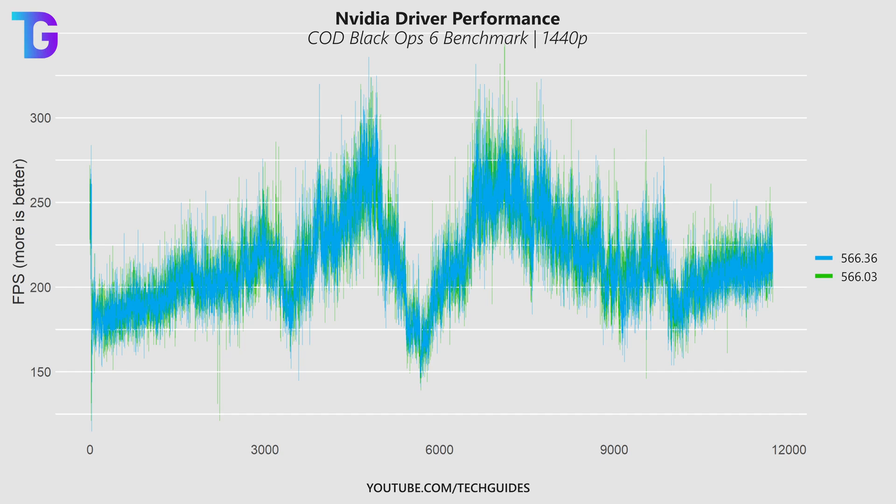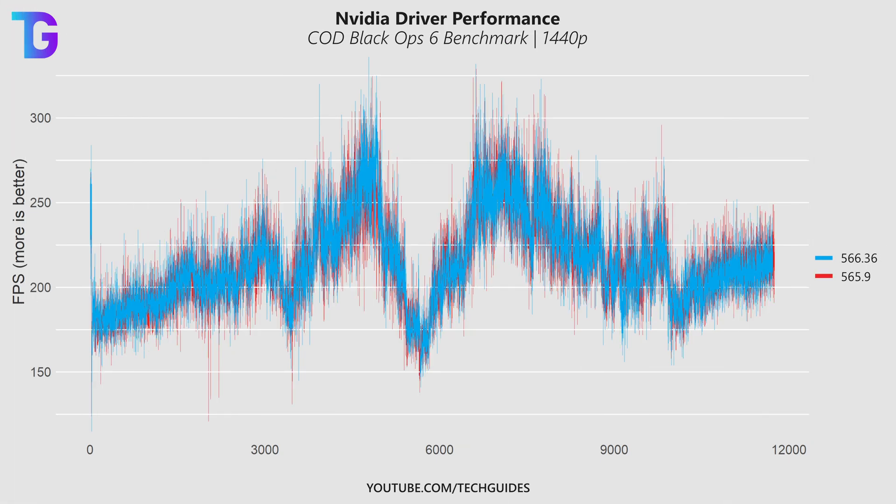From here on out I'm going to show the latest driver, 566.36, and compare it to some older drivers that don't yet natively support Black Ops 6. The first one is 565.90, and I'd argue those two drivers perform pretty much identical — there isn't much of a difference. Maybe on the red line we see a few more dips, especially in the first part of the benchmark segment, but generally those two drivers perform pretty much identical for stability in Black Ops 6.